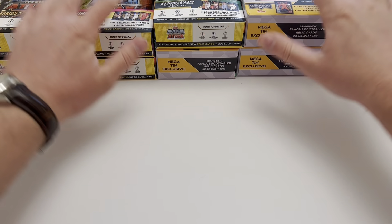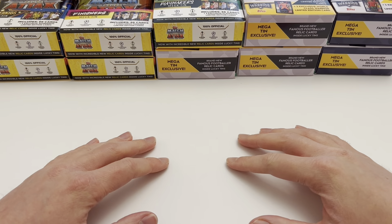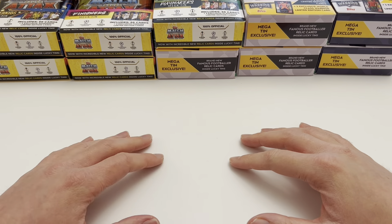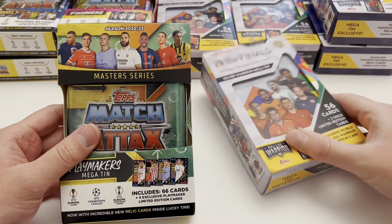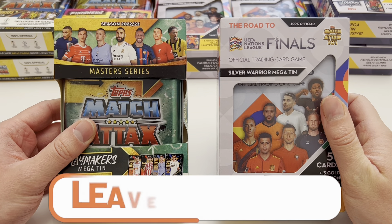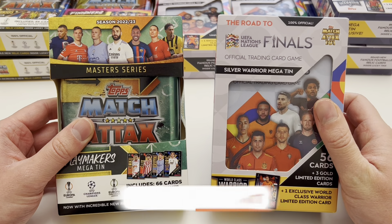Here we go — we are opening 10 Match Attacks tins from the Standard and Nations League Collections, to see which gives us a relic card and which comes out on top of this mega tin battle. We've got mega tins from the Match Attacks Collection and tins from the Match Attacks Nations League Collection as well. Which one do you guys think is going to come out on top? Get commenting below!